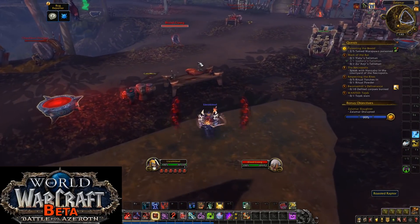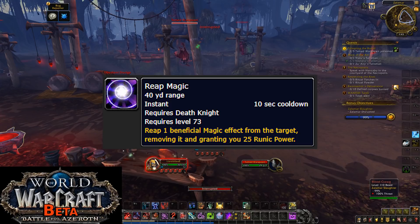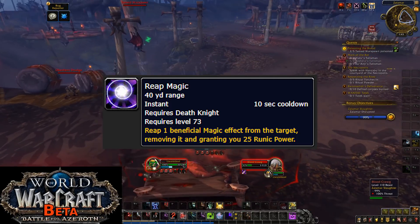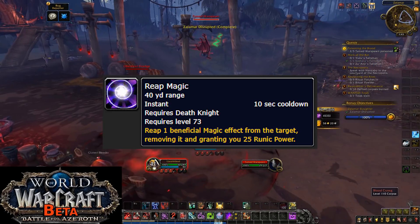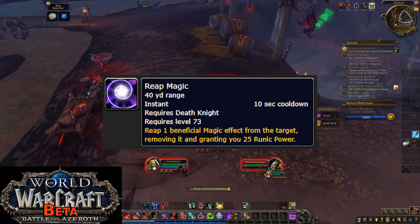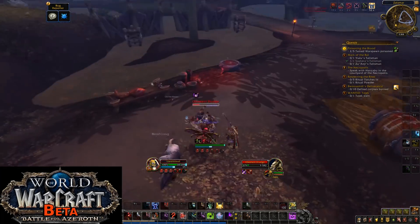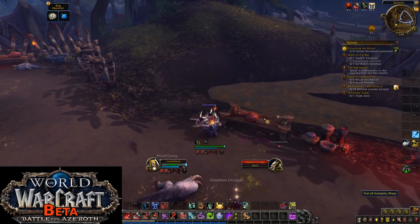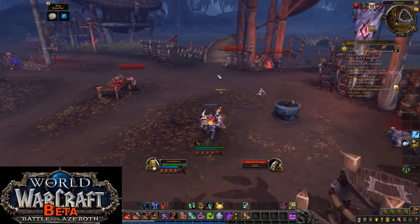Moving on to what's been added — it's a really short list. Reap Magic is a new offensive dispel available for DKs. It has a 10-second cooldown, and if you successfully dispel an enemy, you get 25 Runic Power. The previous version let you steal a magic effect from an enemy and cast it onto an ally, but Blizzard felt that was too clumsy or overpowered — probably both. The current state is a little underwhelming as a result.